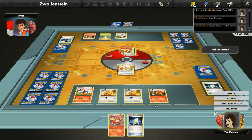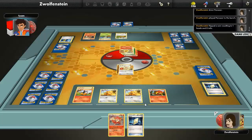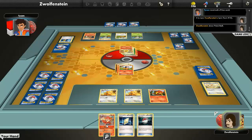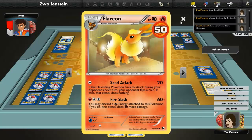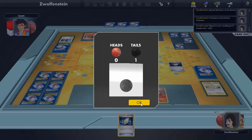A little Pansear around the bench there. Let's go for Tail Slap again — heads and tails — so it does 10. Then we get blasted by the Flareon. Alright, Tepig. Let's evolve the Pansear here. Wait, how much HP does this guy have left? 40 HP. Let's Pokeball — tails.